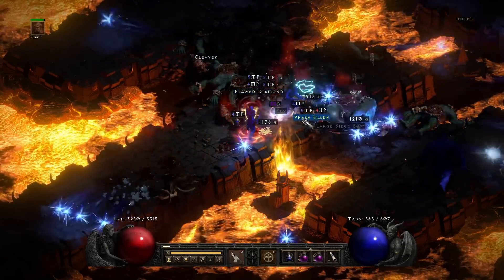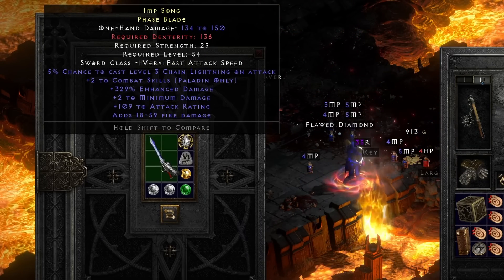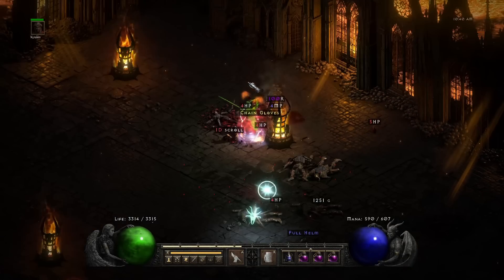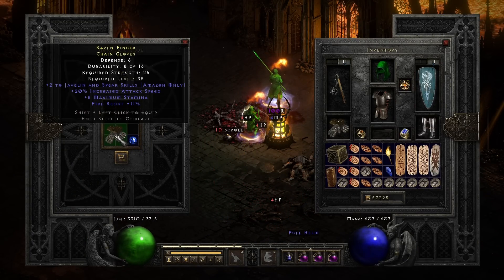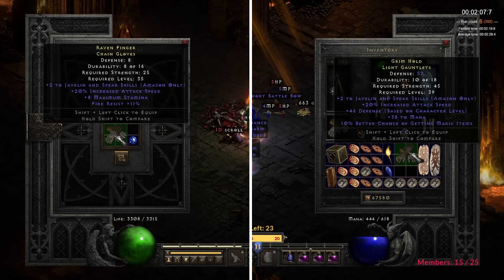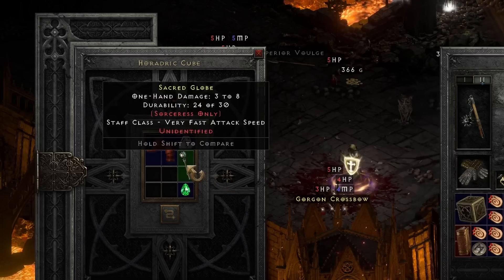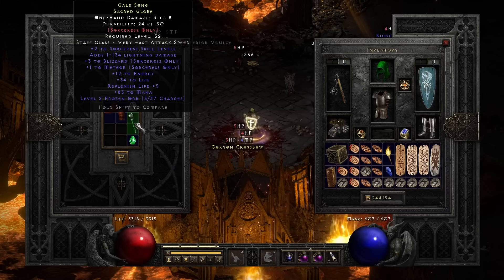Even that funny rare faceblade — very seldom it rolls good stats, and this one is so high on enhanced damage. Speaking of rare items, I actually found two pairs of gloves: 220 javazon gloves with some fire resistance, and another one with mana and MF on top. And another great rare item — plus 5 to Blizzard and plus 3 to Meteor on a rare Sorceress Orb, with extra mana and life.